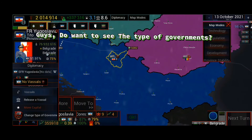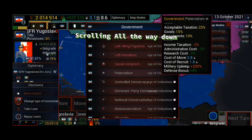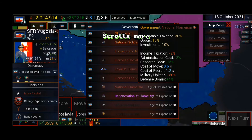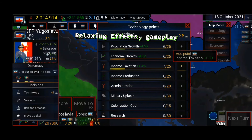Guys, you want to see the type of government here? Strolling all the way down — type of government. Relaxing effects.